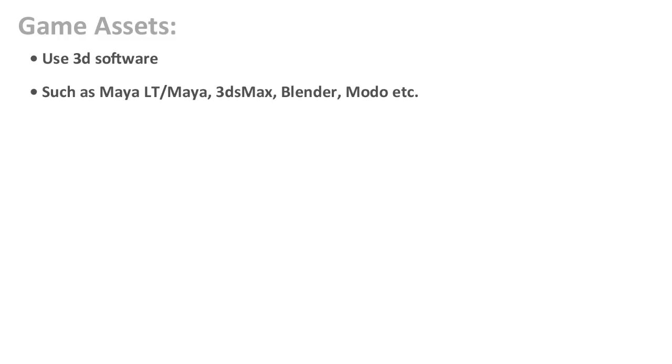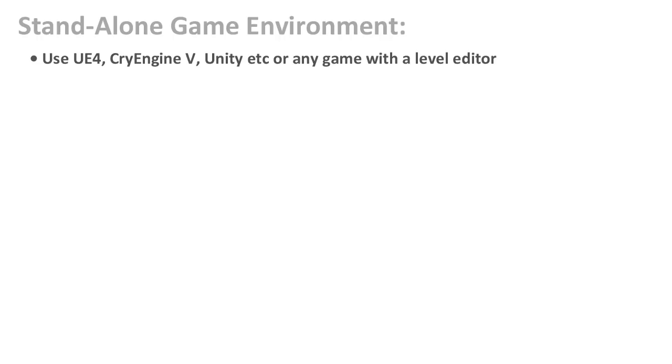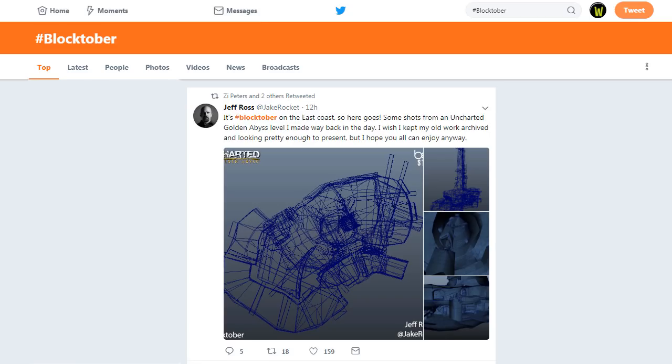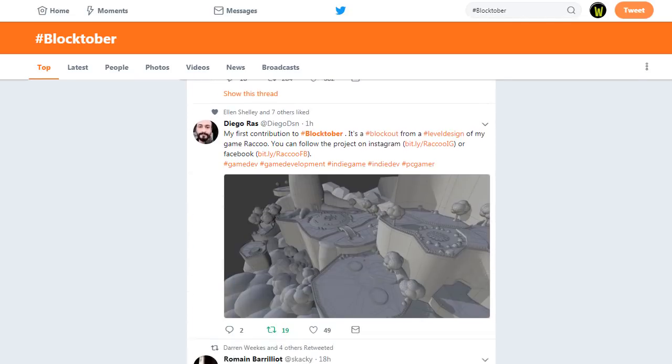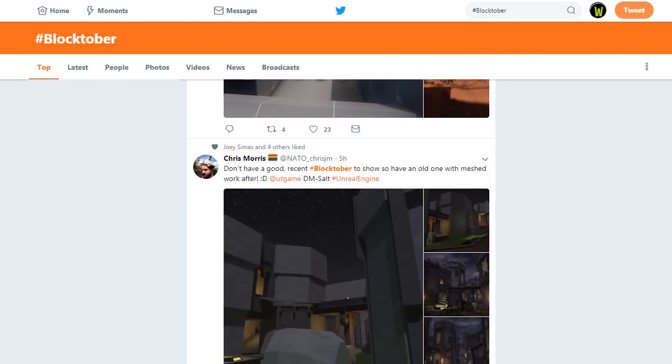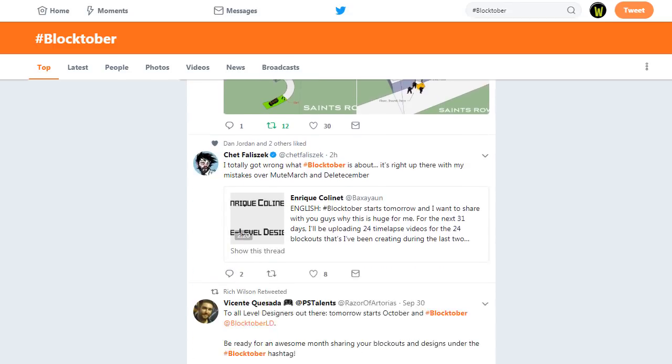After you begin and you have something to show, post it on Twitter with the Blocktober hashtag. Make sure you follow me on Twitter at Game Level Design, and browse through the Blocktober hashtag. You could also post to the Blocktober hashtag on Instagram, but that would be secondary — Twitter is where everyone is doing Blocktober, so I would focus on that.